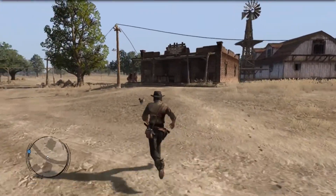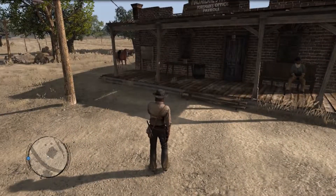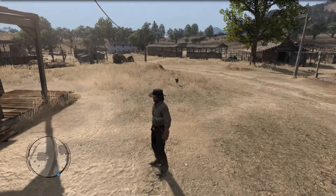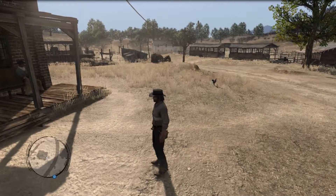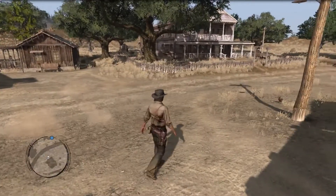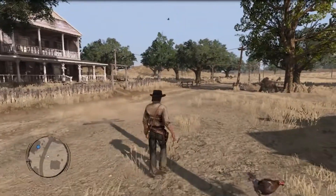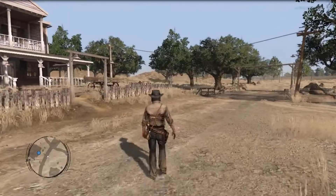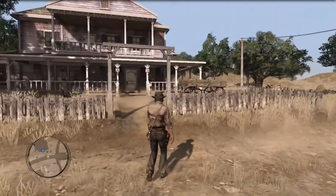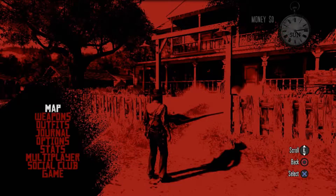McFarland Ranch — there's a Foreman's Office and Payroll. Looks like there's another building up ahead with a flag flying off it. I don't know if that's a post office or a sheriff's office. McFarland's Ranch is basically a small little town — a little village on its own. Let's go on up and talk to Miss Bonnie.